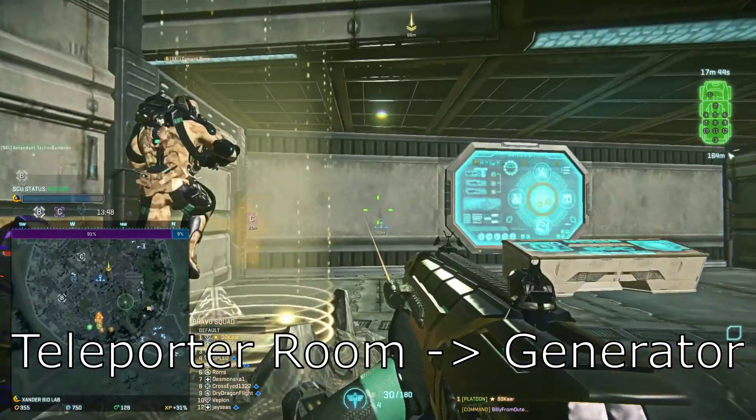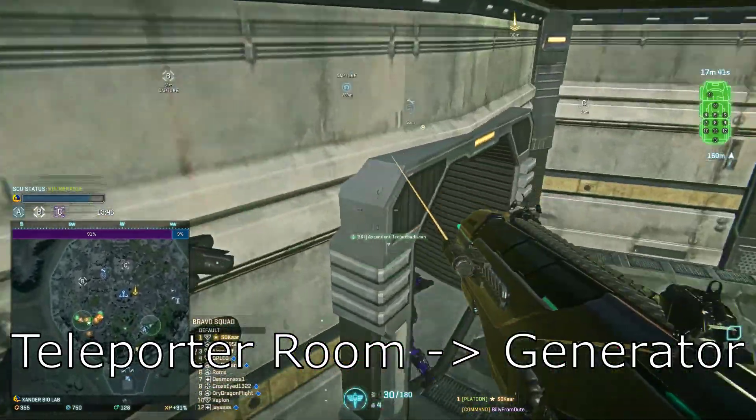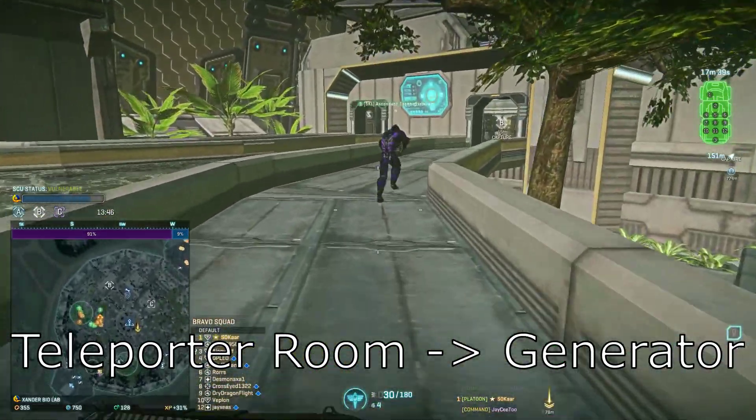Bring the generator down first, then the SCU in the center of the Biolab, and avoid control points if possible.